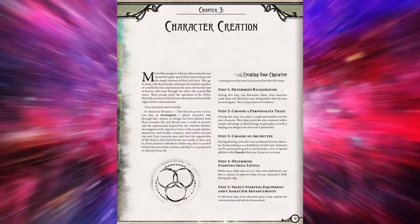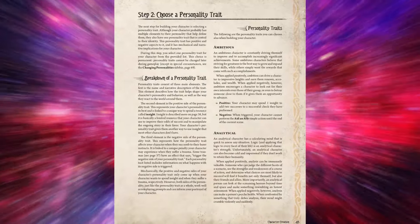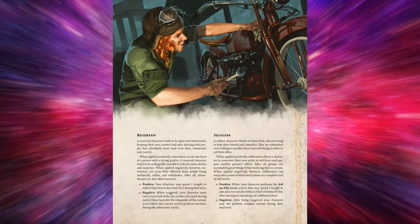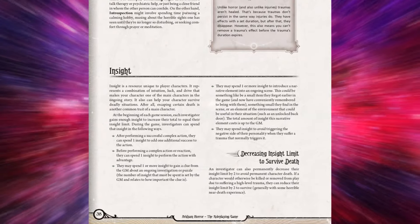Another aspect of RPGs is character creation. With the Arkham Horror RPG, you pick a name, develop your backstory, then pick a personality trait such as ambitious, analytical, outgoing, etc. Each trait has a positive and negative side. The positive side allows a player to spend insight for some ability or boon. Insight is a resource like a combination of luck, intuition, and drive. At the beginning of each session you gain insight up to your limit, which can be spent to use the positive side of your personality trait, add successes to a complex action, gain clues to solve a puzzle, avoid triggering the negative side of a trait, or — by permanently decreasing your insight max by two — avoid permanent death.